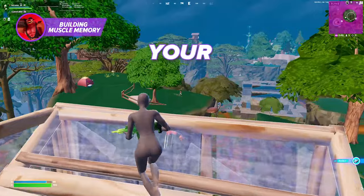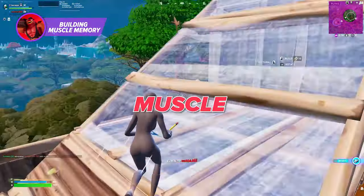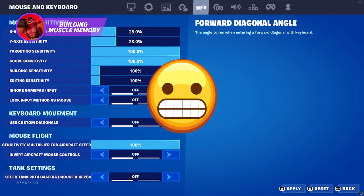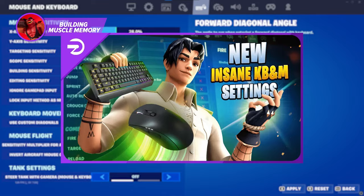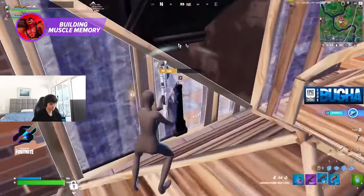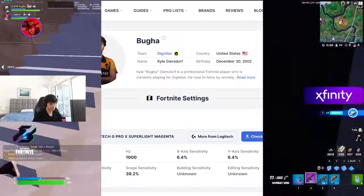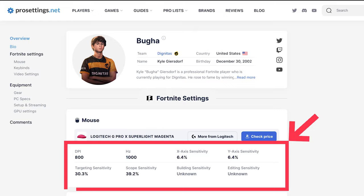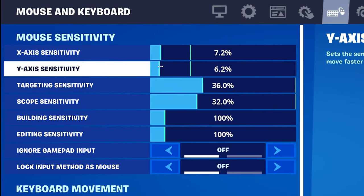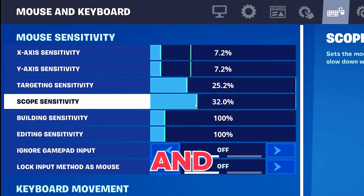Of course, if you want to improve your aiming speed and not just your accuracy, you're going to need to specifically build muscle memory using different sensitivity settings. Those default settings will only take you so far. This isn't a settings and sensitivity video, however if you want a tip to get started, find a pro using your control scheme and play style, then copy their settings and see if it's a good fit for you. Make your own adjustments and work your way up from there.